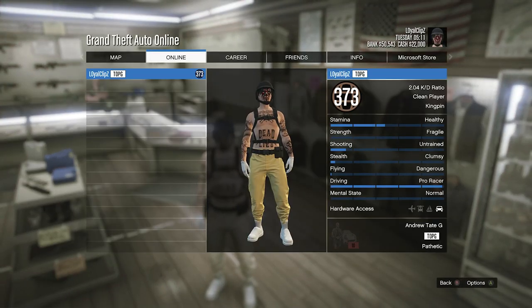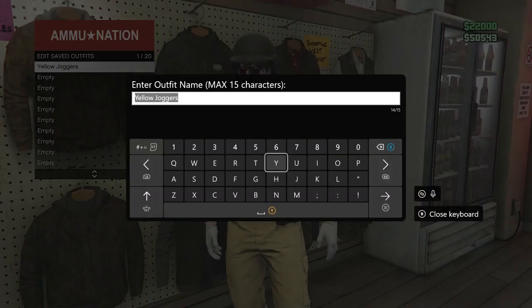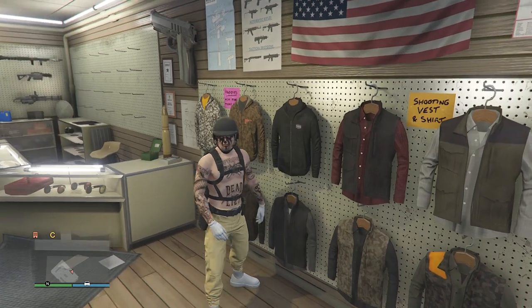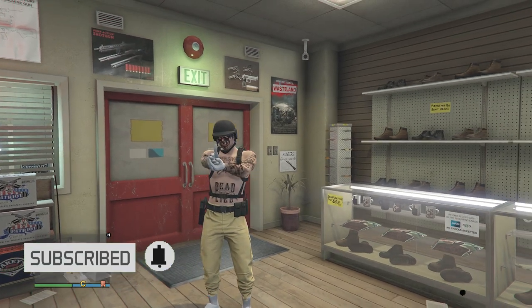Here's what the outfit looks like in the pause menu — I think the yellow joggers look pretty good. Maybe better face paint would make it look even better, but I really like the yellow joggers. Now just go to the top section, hit Edit Saved Outfits, and save your outfit on any slot you want. I hope you guys like these yellow joggers — please like and subscribe, thank you for watching, peace.